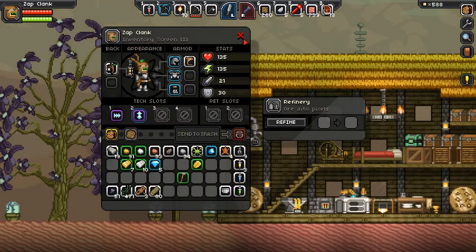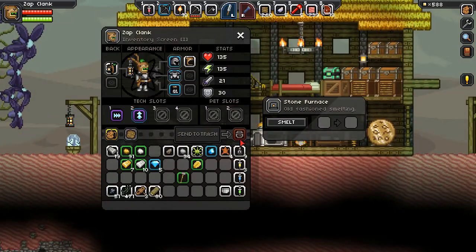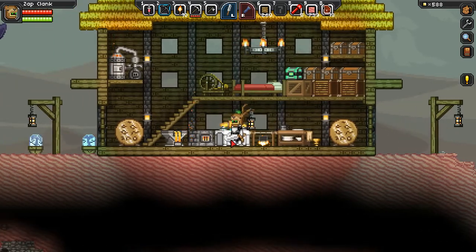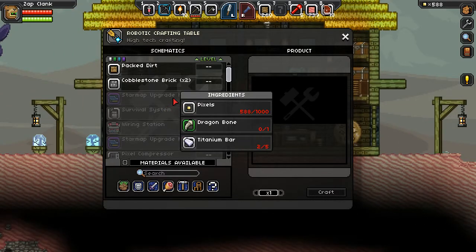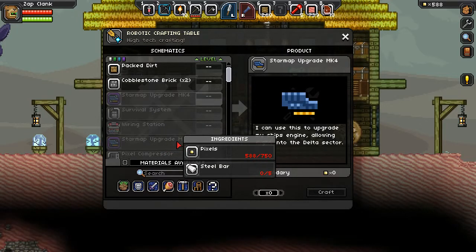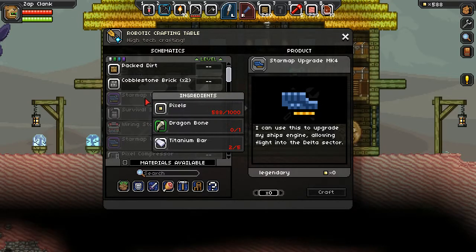Gotta go ahead and take all those pixels out right now. Let's do the copper. We'll do the silver next. Let's go down here and smelt up some of the titanium - fantastic. The robotic crafting table was the latest addition to our technology. And with it, we can make the star map upgrade mark 4. We needed it to make the star map upgrade mark 3, which we did to get the Gamma Sector. And for this we need a dragon bone and some titanium.